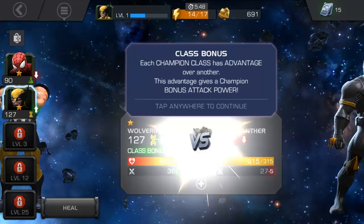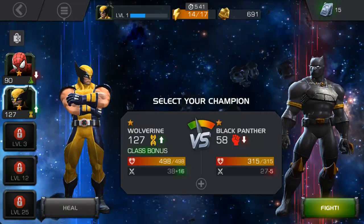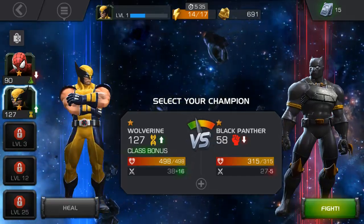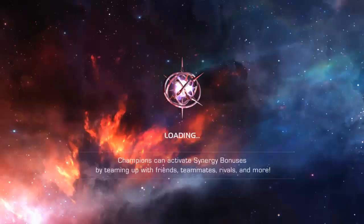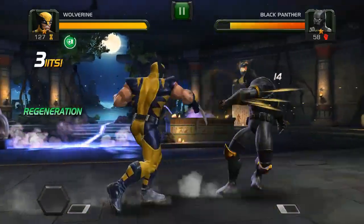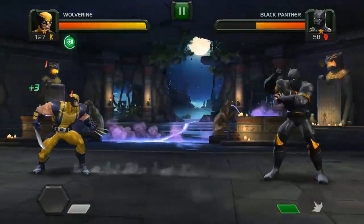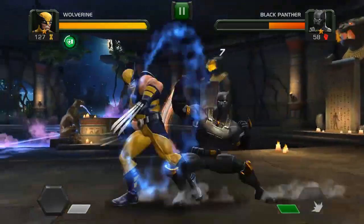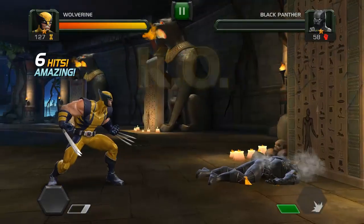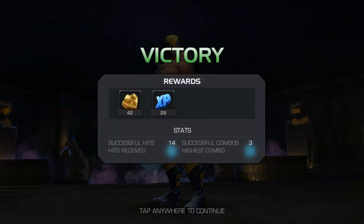Let's fight — I'm gonna kick somebody's butt. The only two characters I have already are Spider-Man and Wolverine, and it looks like it wants me to use Wolverine for this fight since he's the strongest. We're gonna use Wolverine. It's your basic tap-touch stuff — swipe to attack and you build up your special. We did quite a bit of damage right there — Wolverine wins, pretty awesome.